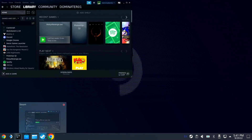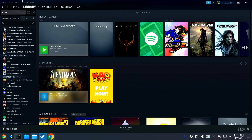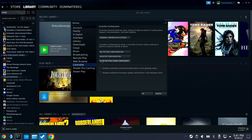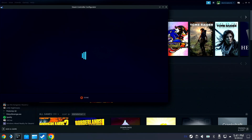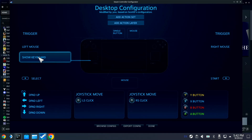First, launch Steam. Go to Steam, go to Settings, and go to Controller, then Desktop Configuration. Under here is where you map your buttons.